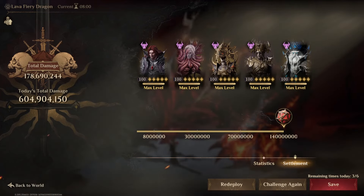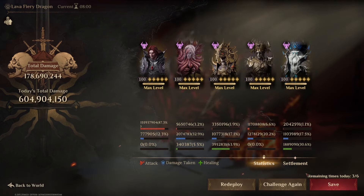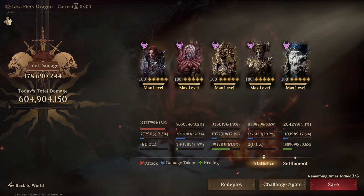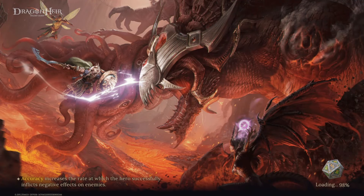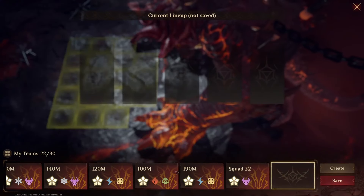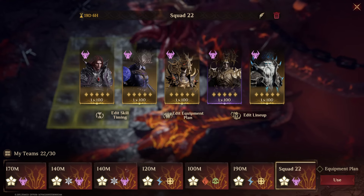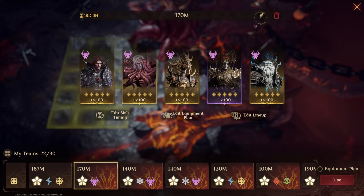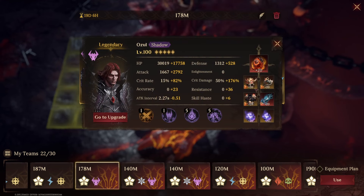The Shadow team uses Ozul, Taldi Relay, and three supports. I don't have Lindle for attack penalty, but you need some kind of damage reduction because even with three supports it's very hard to survive without shields or attack penalties. This gets 178 million — 8 million more than my average today. I tried running Daphne but the team just dies without Perso's damage reduction, so we stick with 178 million.